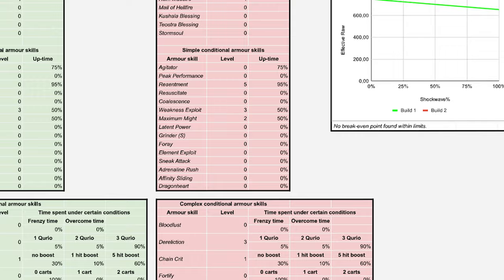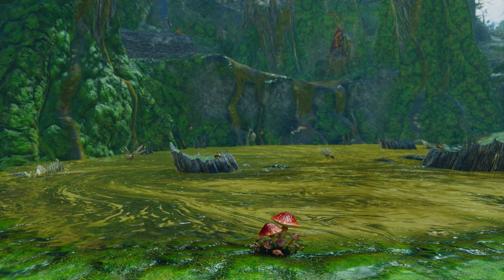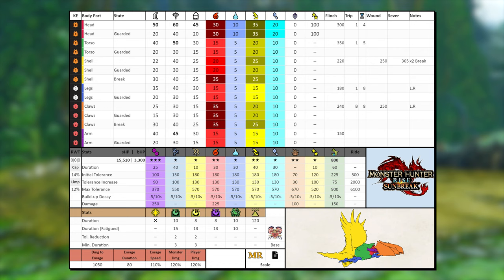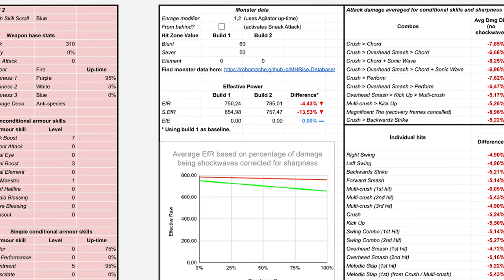Moving on to the next section for monster data, we can input the monster enrage modifiers, the hit zone values we want to look at, and two different elemental hit zone values in case you wanted to compare two elemental sets. For this example let's use our old buddy crab in the swamp from our core combos video. Taimyo has a 60 blunt hit zone value for his head and a 1.2 enrage modifier. Included with this spreadsheet is a link to Mechie's monster hit zone value data charts, where you can search for any monster to use accurate hit zone data. I highly recommend you use this link instead of the in-game Hunter's Notes, as the latter is severely missing data and values for different monster states — Mechie's charts are more accurate and provide much more useful info.